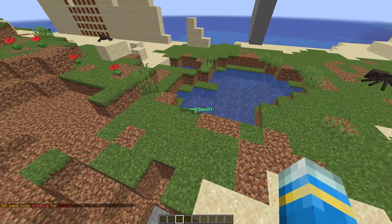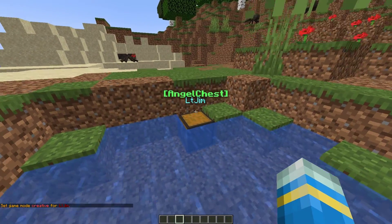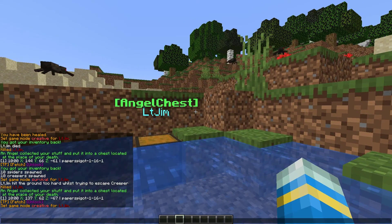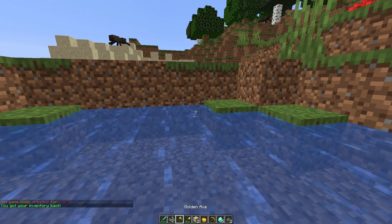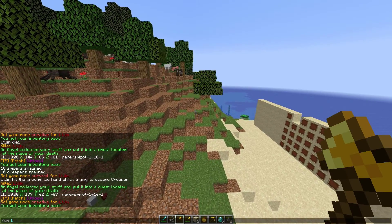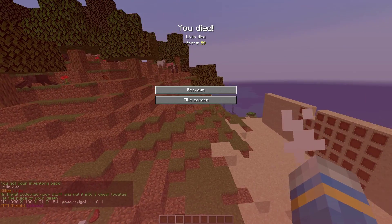If we just fly back to it, you can see there is a nice hologram above it with my name. Then all we need to do is right-click it, and as if by magic we have our stuff back. That's simply how it works.